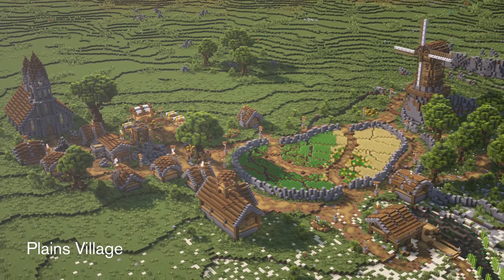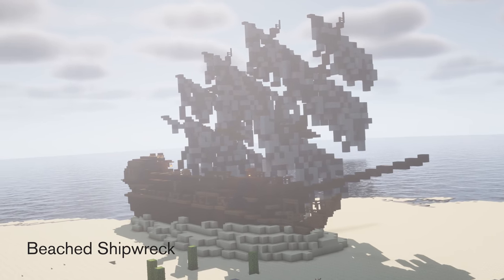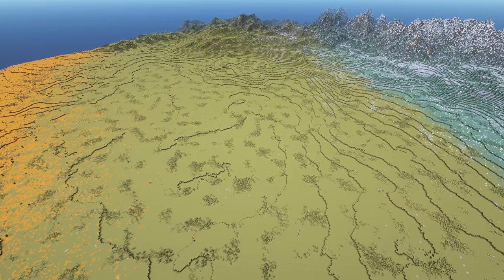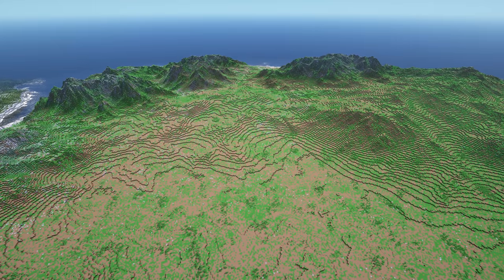So far, we've tackled the plains, the desert — which includes the beaches — the mushroom and swamp, and the dark wood forest. We still have the mesa, savannah, taiga, snowy mountains, jungle, and even more to go. Today though, we're heading into the jungle and doing some serious upgrading.